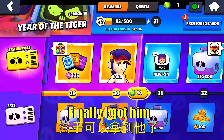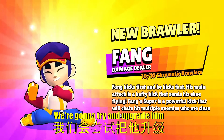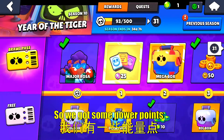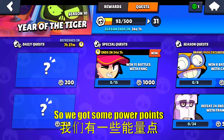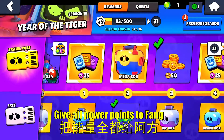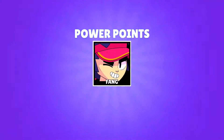So finally I got him, let's go ahead and unlock him and we're gonna try and get him up to as high a level as possible. We got some power points in the arena and also the 15 win quest, so we're just gonna put all of our power points into Feng.